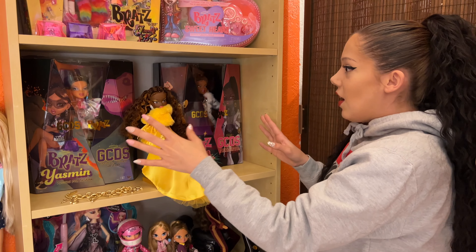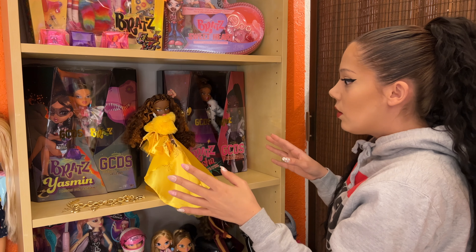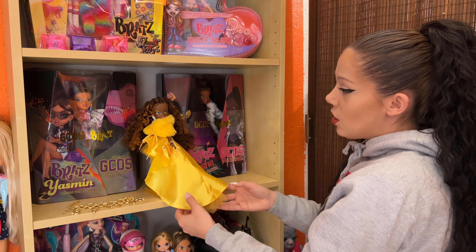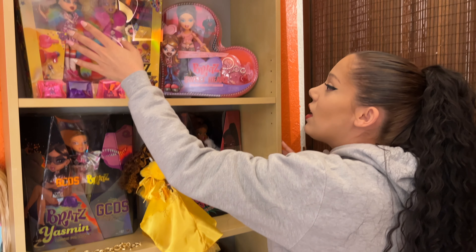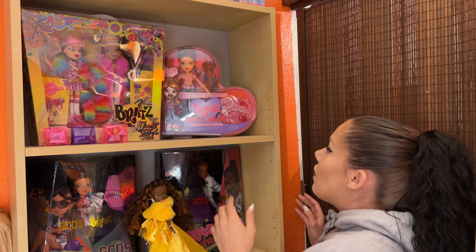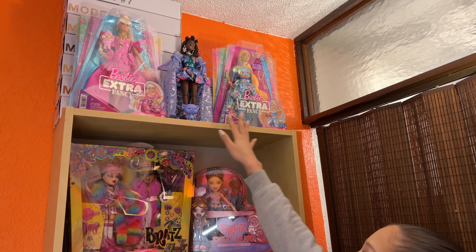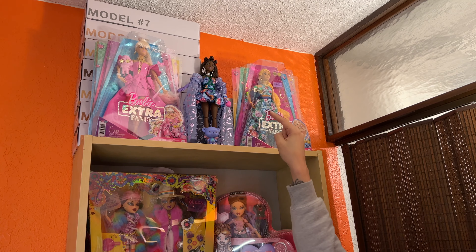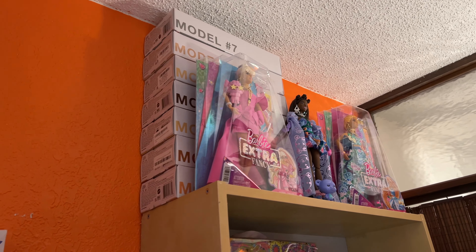Here we have some in-box dolls by GCDS. I unboxed Sasha because of her beautiful dress — I couldn't help it. And then I have the Collector's Bratz by Jimmy Paul, and then of course the Bratz Sweetheart Megan. Up here we have the Barbie Extra Fancy — two of them — and then behind there are the Barbie Styles, I have numbers one through twelve.